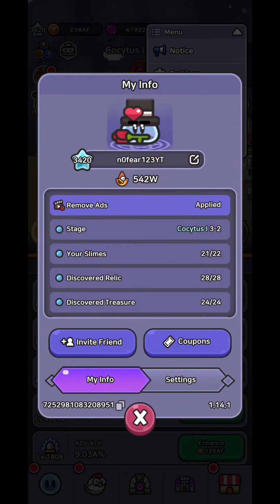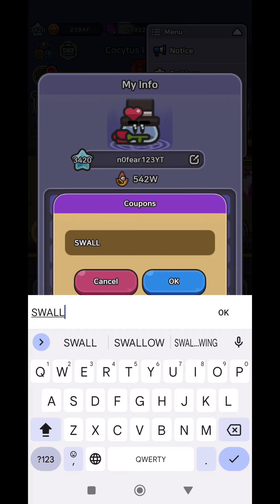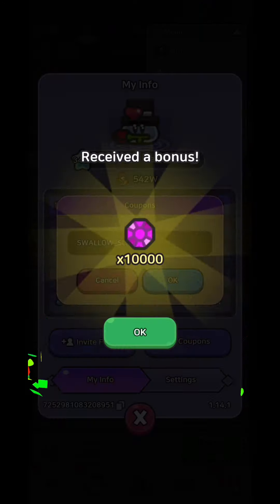Now it's time for the coupon code which is for 10,000 free gems. Go to your coupons and type Swallow underscore slime like this and enjoy your reward. The coupon is limited and is active only until 27th of June.